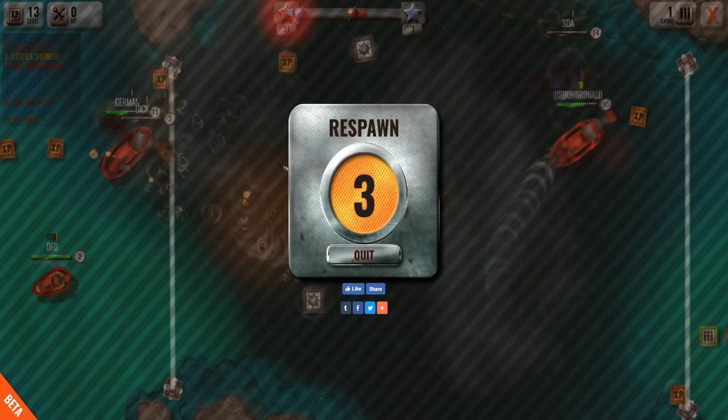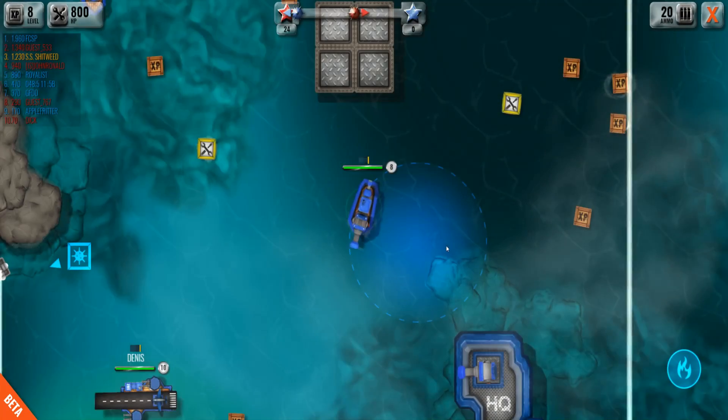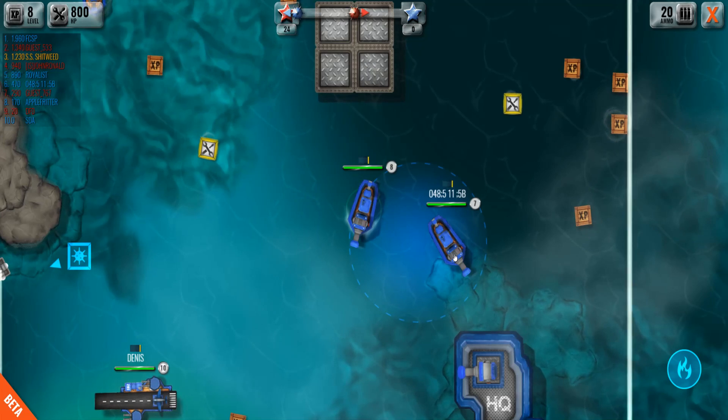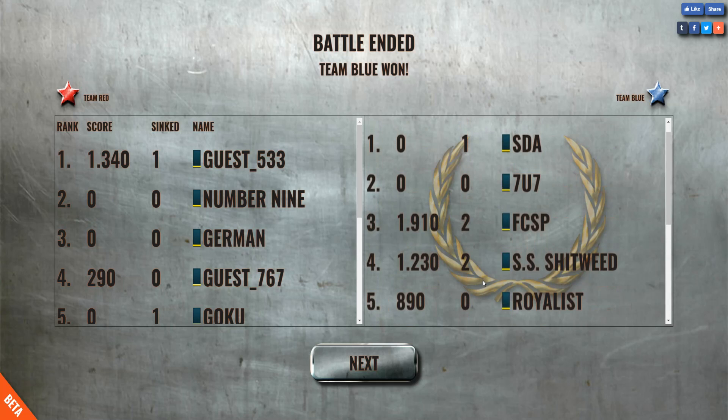I think you lose a little bit of your level when you die — we were level 13 so let's see what we drop down to. I also think you lose any boats you get. Yeah, we dropped down to level 8, and we actually won! We kept the pressure on and destroyed their base. How did we do? Fourth on the team. So there is a scoreboard on this as well.